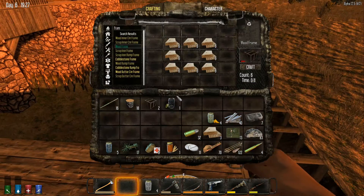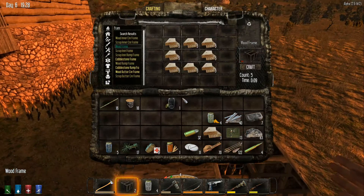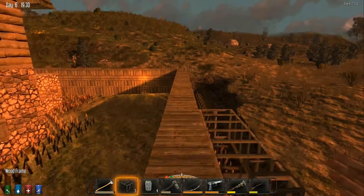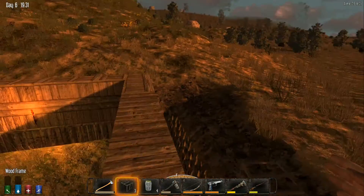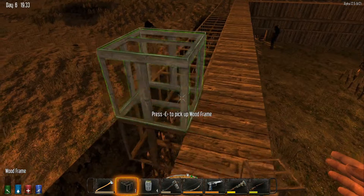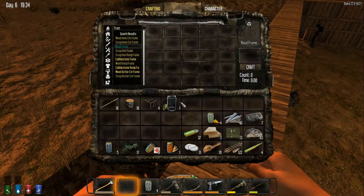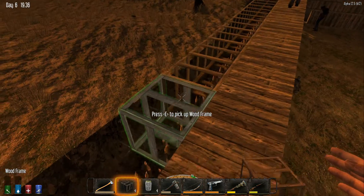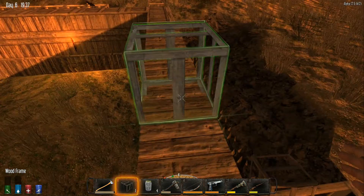I almost stepped into my own pit. Careful, there's spikes out around the wall now. Just so you know. Alright, so those are - yeah, we're not quite finished. Close. We're getting real close.